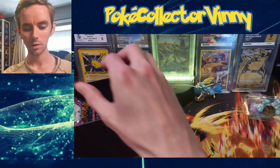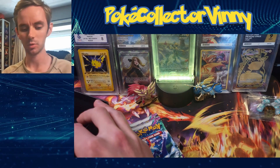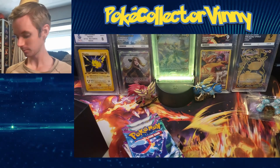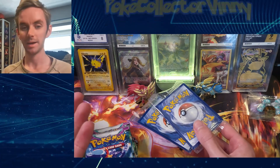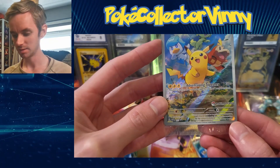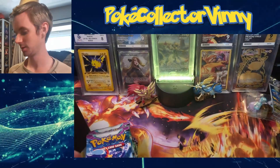I'm not going into buying Paldea Evolved as much as Scarlet Violet Base, just because there's less that I'd like out of the set. There are the sleeves — I don't know if the Pokemon Center sleeves are different to the normal ETB sleeves. There are two promos: the Pokemon Center stamped one and the normal one. I'll open them later. And then a pack of Energy as well.